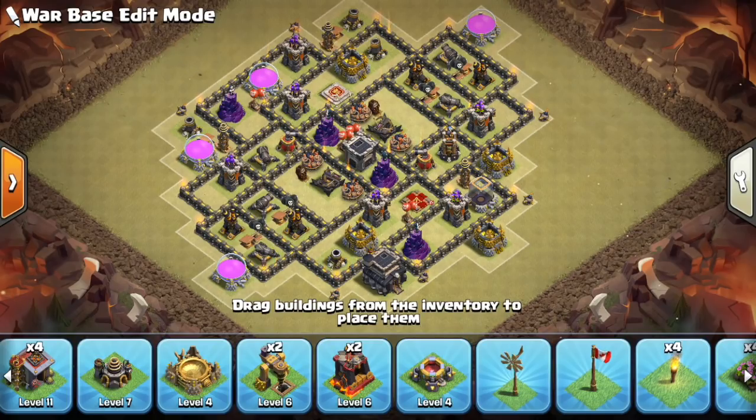The next step is filling in the traps and Teslas. I like to wait more towards the end to see how my base is set up and use the Teslas based on where I need them and where some weaknesses might be. Then I fill in the giant bombs, spring traps, and air traps. I also like to hold onto a few mortars and use them later when putting down traps, to draw golems in different directions and serve as more of a trap than a defense. I held onto two of my mortars — only two were placed inside the base in the last step — the ones on the outside I hold onto a little longer.